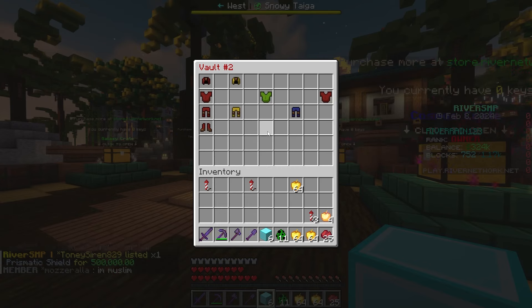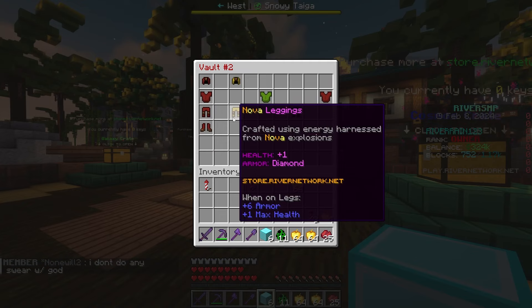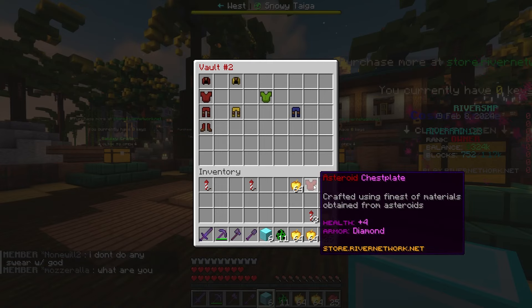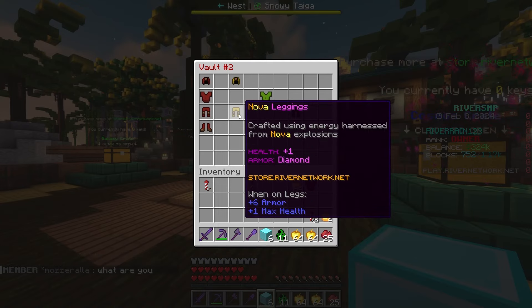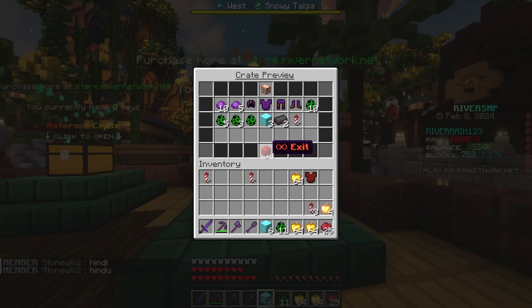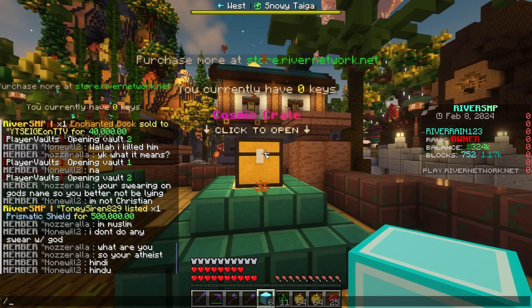Let me know what you guys think. This is going to be our official armor set vault right over here. We got the asteroid stuff, the Nova, the Galaxy, the Cosmos, and obviously the extra asteroid. This is going to be crazy once it's all finished. Wait — I just realized we actually don't have any of the Cosmic set at all.